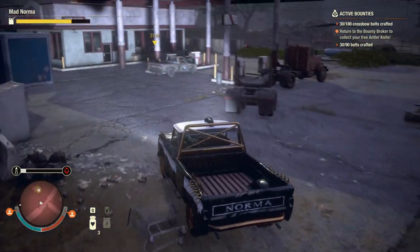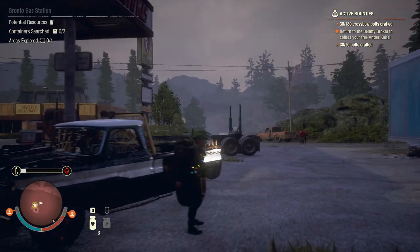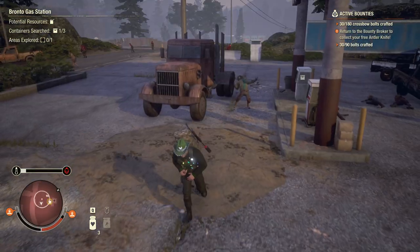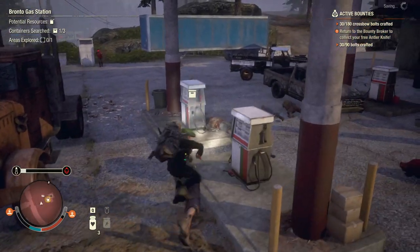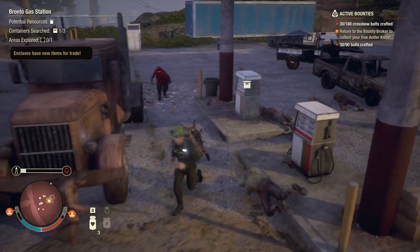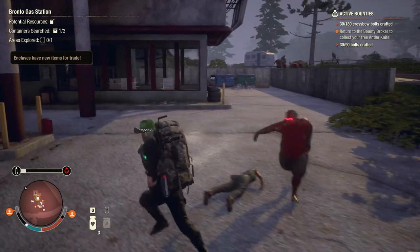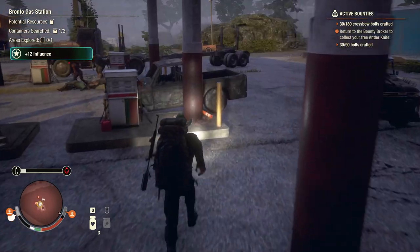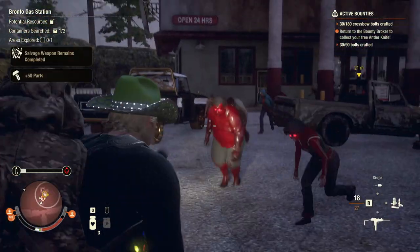We need to recruit two more people if we want to get into the lumber yard - the next place. We can't boost the yields because we've got no seeds. Power needs - wait, because of our fuel, we need to get some fuel! I didn't realize our power is gone. Have I used Mad Norma too much? Are we getting bored of Mad Norma? She's a beast. My fuel's gonna be out here if anywhere.